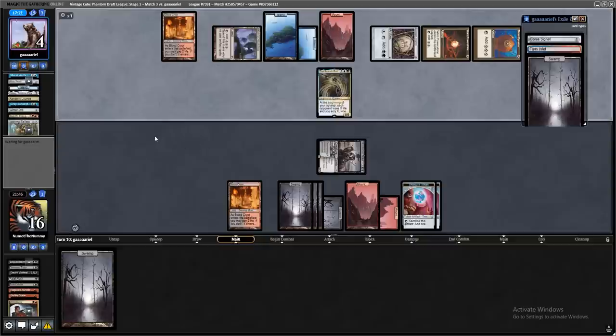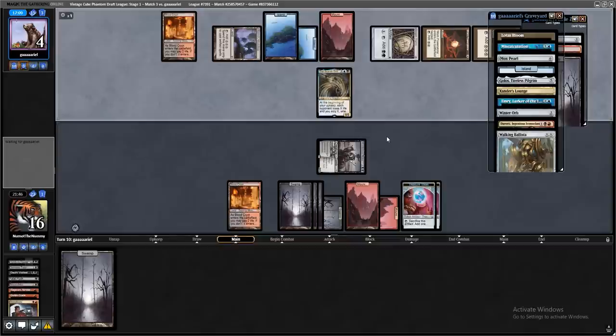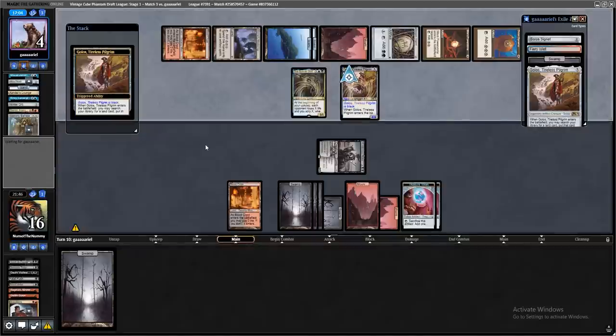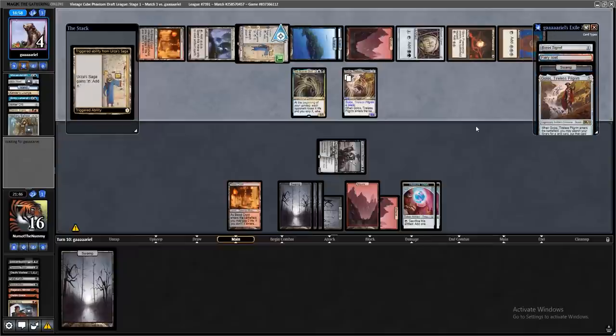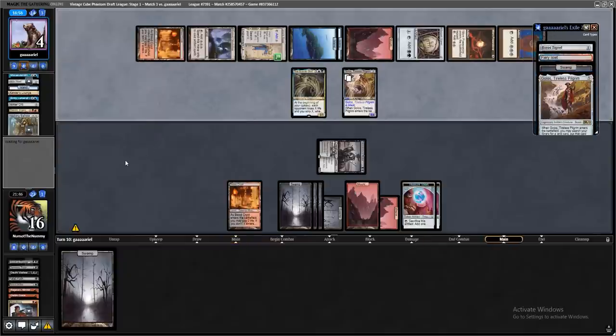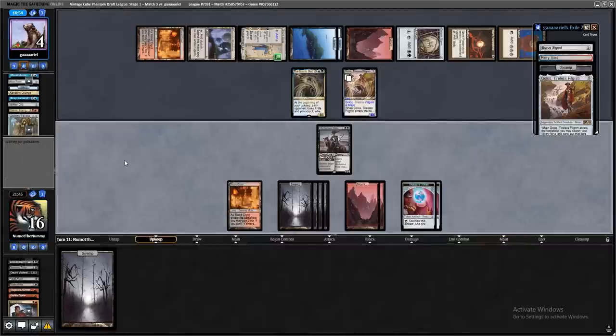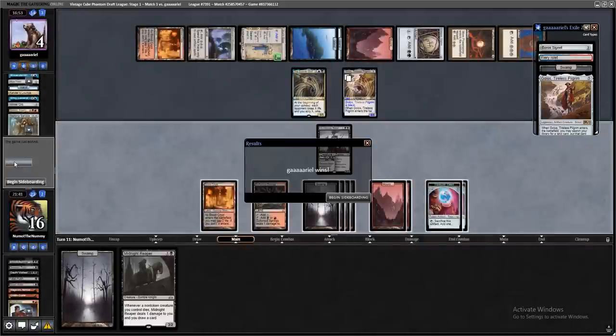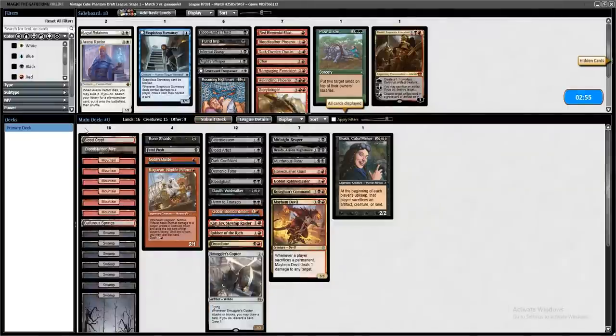They need to use it main phase. This looks like a really winnable matchup — there were so many turns where we just needed to draw one more piece of action to push through. They're going to grab their Golos, grab Urza's Saga. And that'll be game. Darn it — way too many lands drawn there. Sheesh.